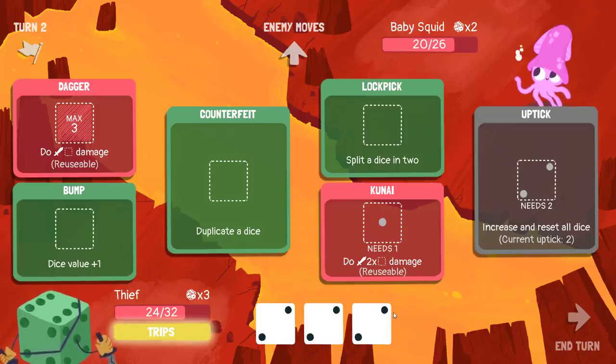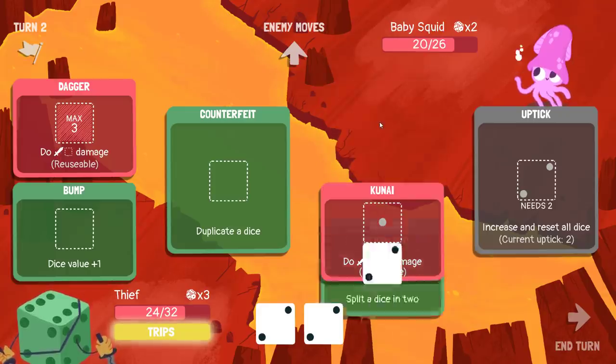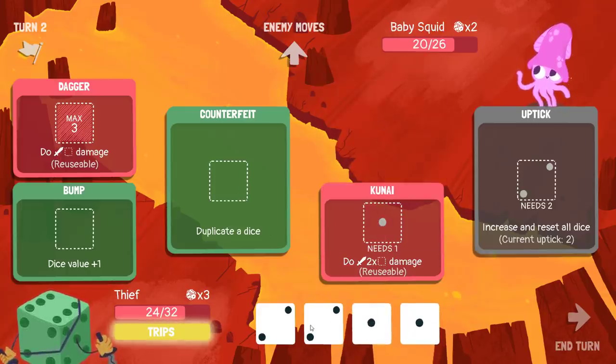I should figure out: what is the most damage that I can generate per die? A one deals two damage in a Kunai, whereas a one-two-three deals one, two, three in a dagger. So if I can get something in a Kunai, it's twice as impactful. I'm going to split this in two, and then I could duplicate a two or a one — it's two times in the Kunai, it's one times in the dagger, but it's fine either way.